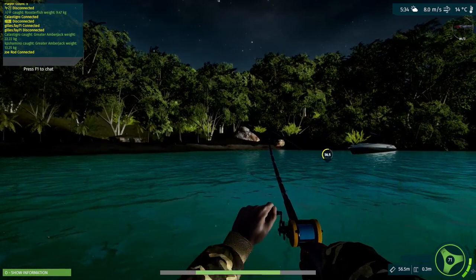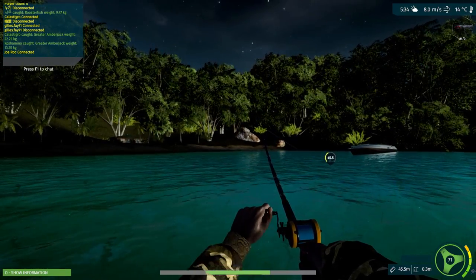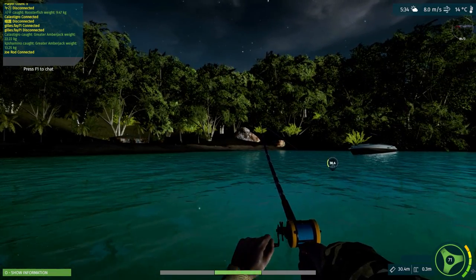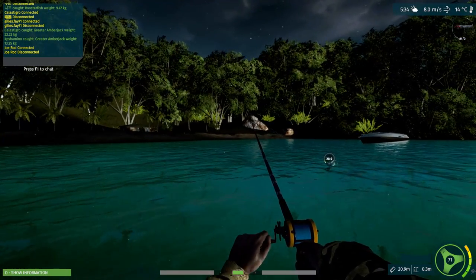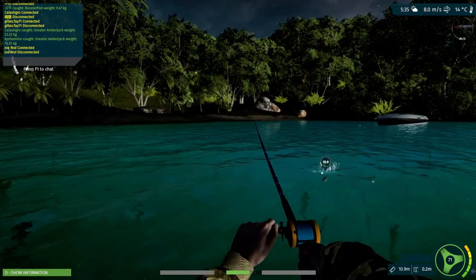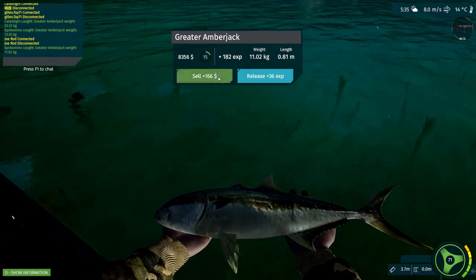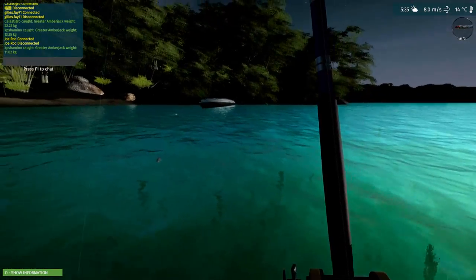He's coming in quickly — might be a small one, or it's a runner, since runners are a bit smaller than amberjacks. The shape is different from a runner — runners are more like a spear shape. It's 11.2 kilograms, which is strange because he fought a lot less than the other one.